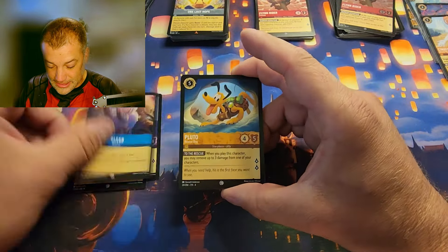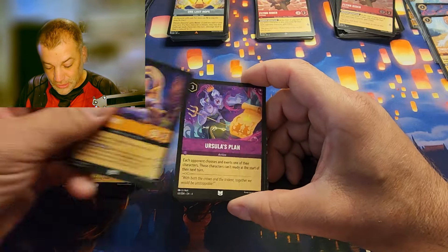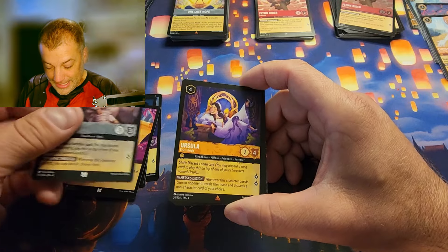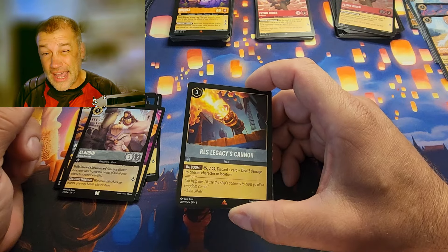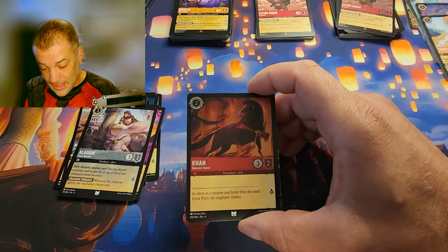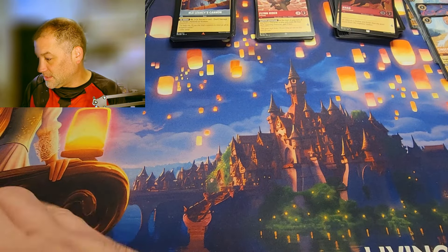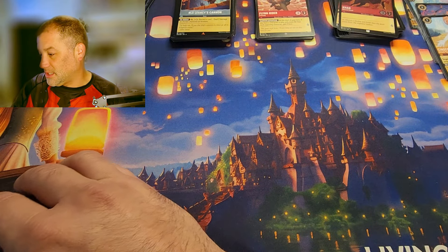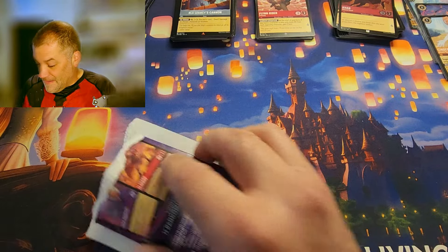Four packs left. Double legendary pack and back-to-back Flynn Riders — pretty neat. Next blister: Gus, Pluto, Hercules, Magic Broom, Ursula's Plan, Ursula Eric's Bride for the rare, RLS Legacy's Cannon for the rare, the foil is Con: Beloved Steed. Three packs left — I really hope we can finish with a bang.